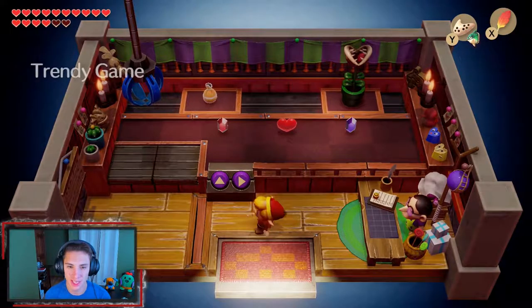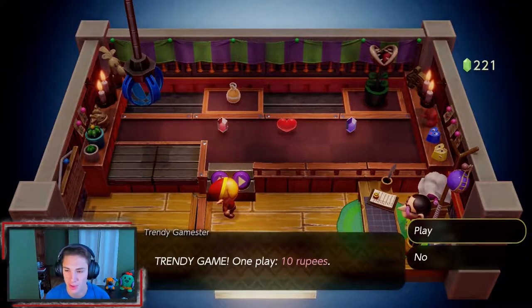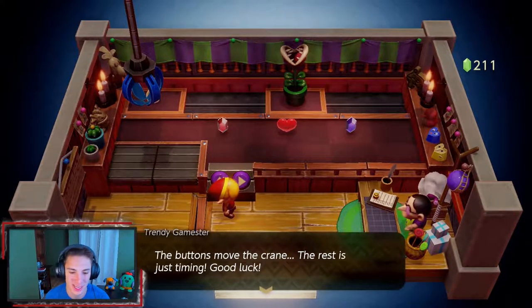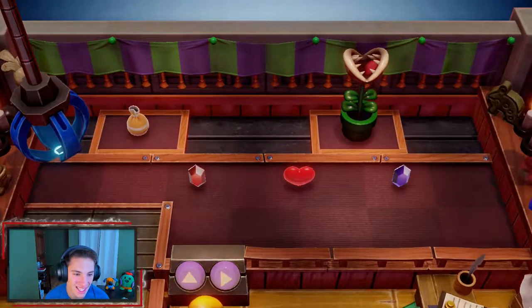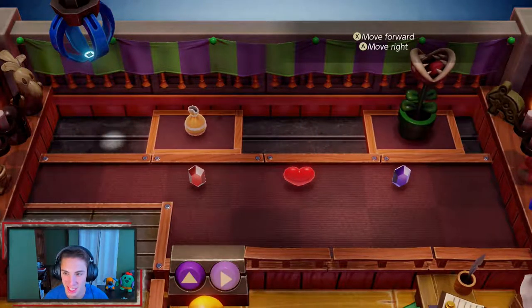Hopefully we keep hitting these on the first try. New items should be in here — look at that! Look what we've got chilling here: a giant piranha plant figurine! Oh my god, I think it's enormous. Hopefully we get this one — this thing's a house. It's legit a house. So we're gonna time this one just right.